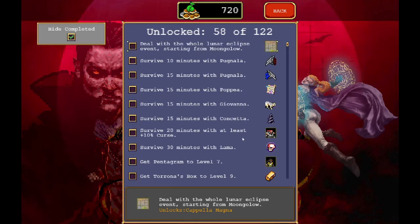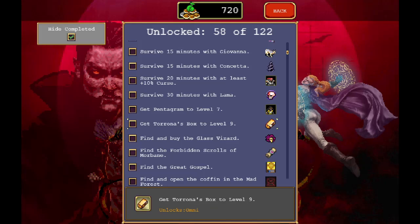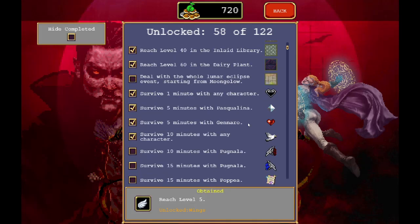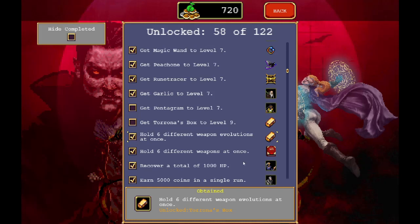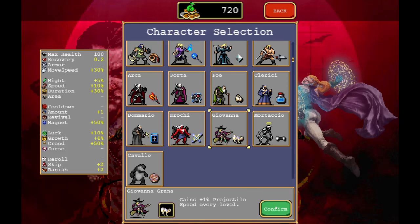What else did we unlock? Survive 15 minutes with her and we probably have to unlock it as well for everyone else to get. This one got Torona's box and getting it to level nine we get Omni, whatever that is. Does Torona's box do anything? Don't know. I mean, we could get it anyway, but let's jump into Giovanna first.